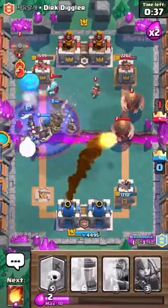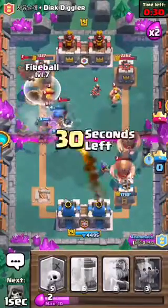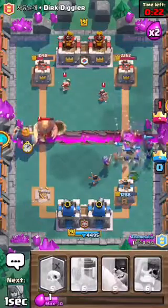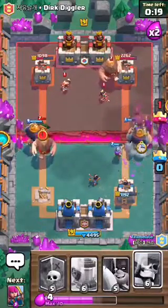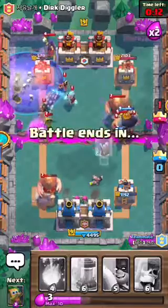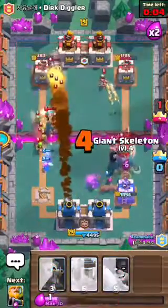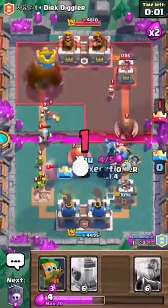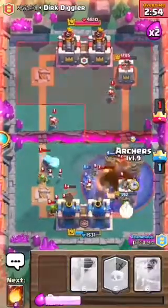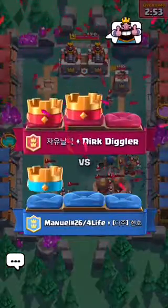In the next update there's going to be a new system where you can actually choose your partners, who can be your friends — you can choose your friends to be your partners, which is going to be pretty insane. You can even play with two accounts. My partner used the Rocket but I still think we lost — I'm trying to put this Dart Goblin but not enough time. We almost got three crown — oh man, we lost the last one.